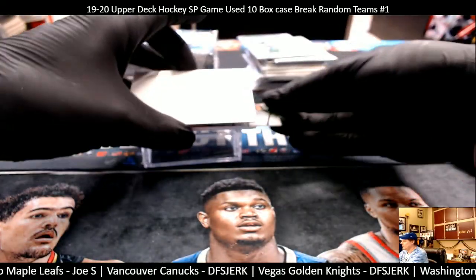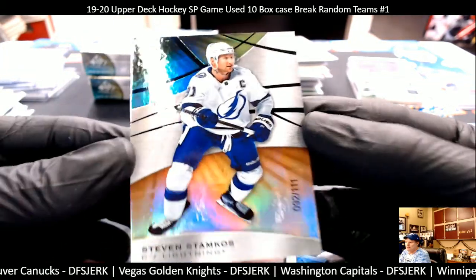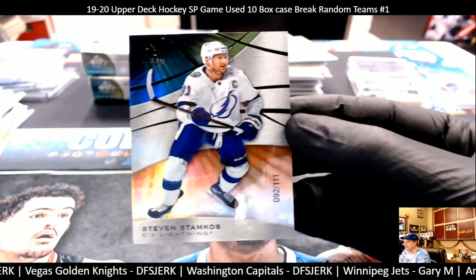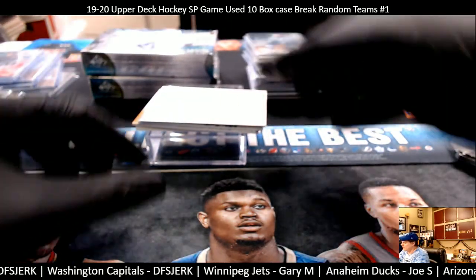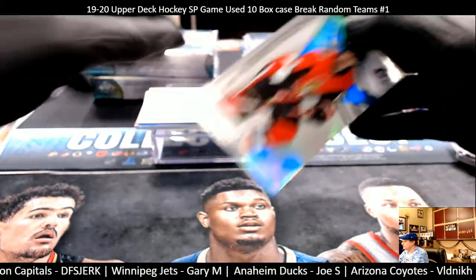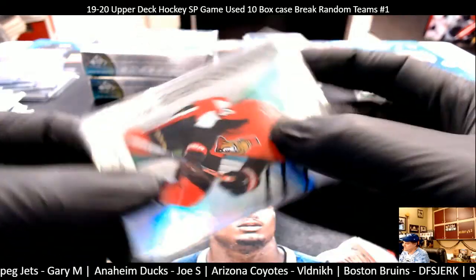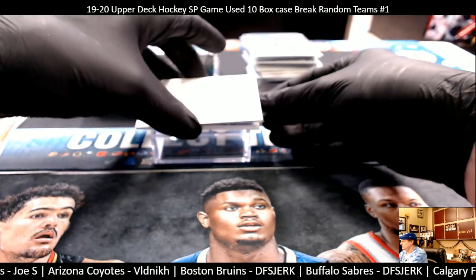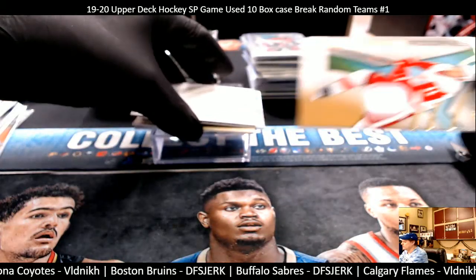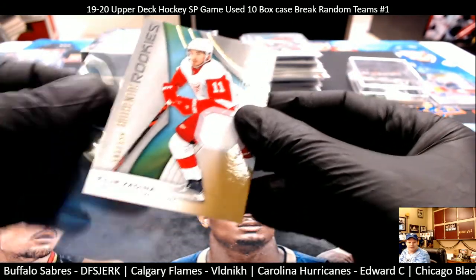Box nine — here we go. First card: Steven Stamkos, 92 out of 111, Tampa Bay Lightning. Next card is Max Veronneau, Ottawa Senators, 139 out of 295 — Senators got a big checklist. Next one is an autograph card: Philip Zadina, 505 out of 599, Detroit Red Wings — that is Michael N. Jersey card. Looks like we got a Locker Room Essentials of Sergei Bobrovsky — number 72, pretty cool looking cards, Florida Panthers — Andy L.